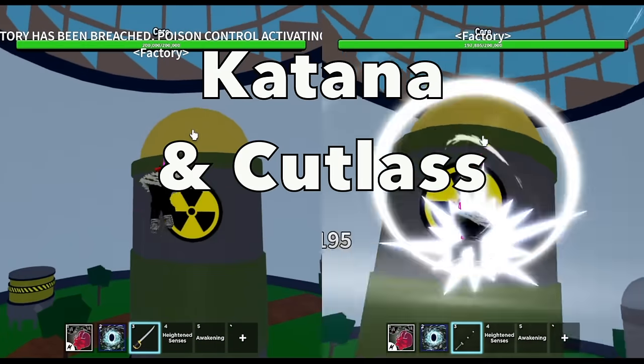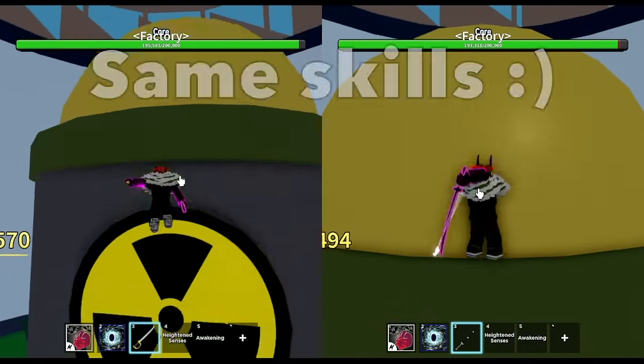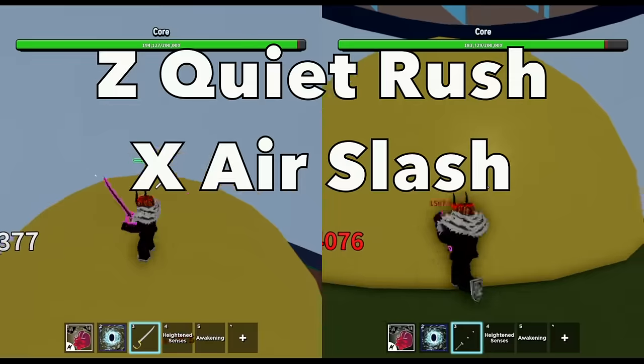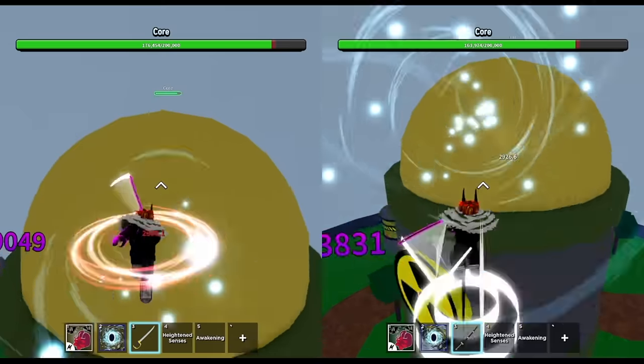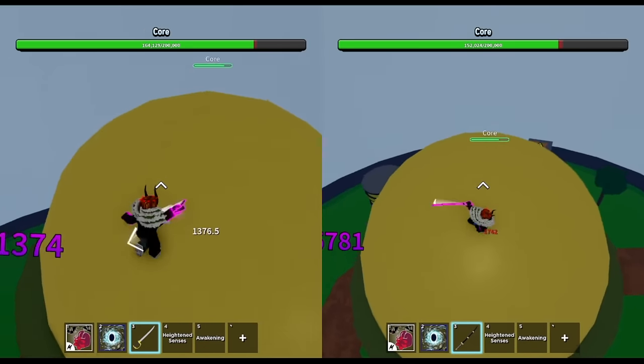I'm gonna use Katana and Cutlass at the same time because both of them have the same skills, though they don't look the same. I think the damage is the same. Z skill is Quiet Rush and X skill is Air Slash. There you go.